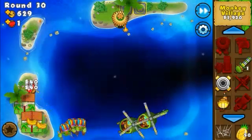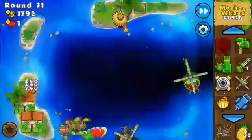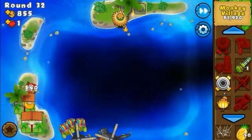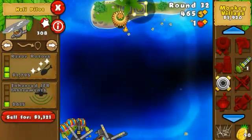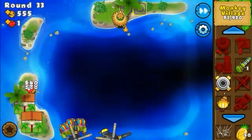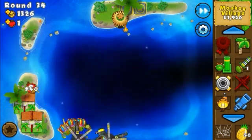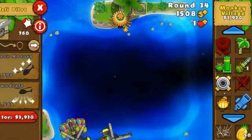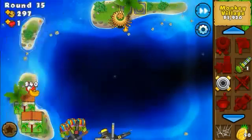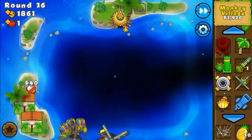I'm going to start upgrading these helis — one in pursuit mode, and then the other one. I'll get both to 2-2 so they can target camo as well. I can get a monkey fort for the ceramics next round, and I'll get one heli to 3-2 for round 37 to handle the camo lead bloons.